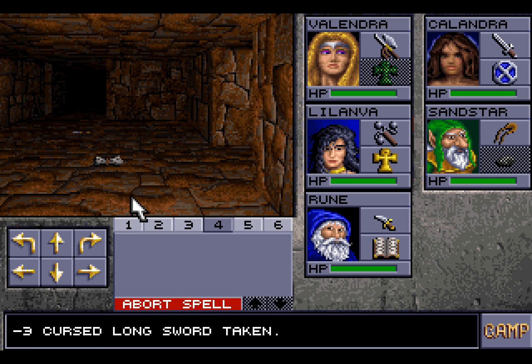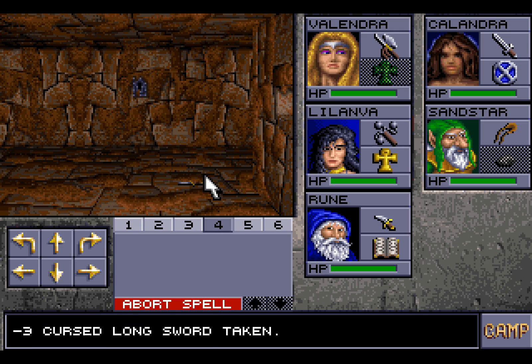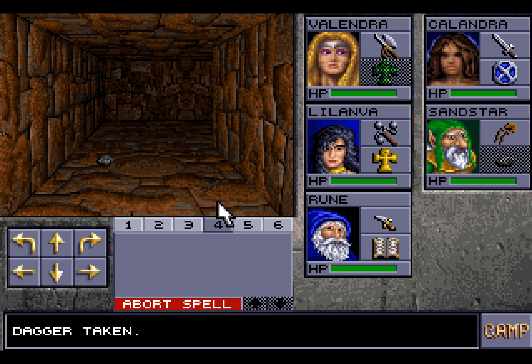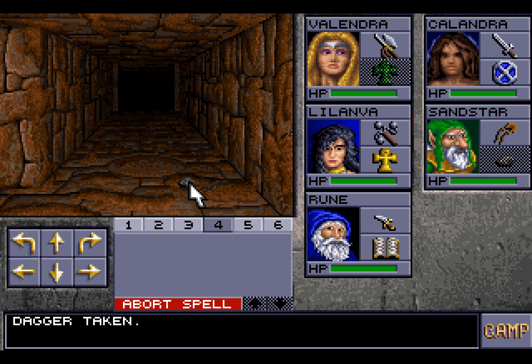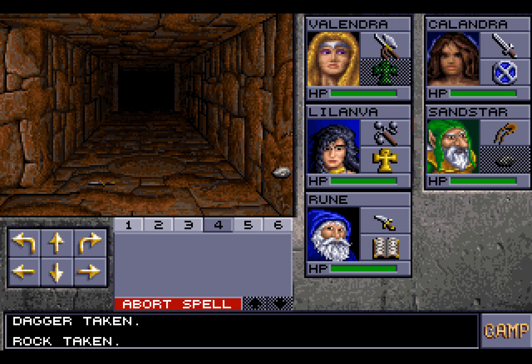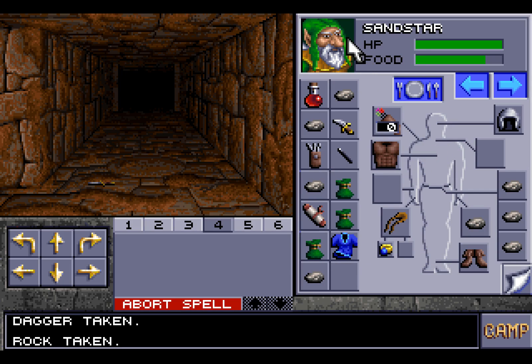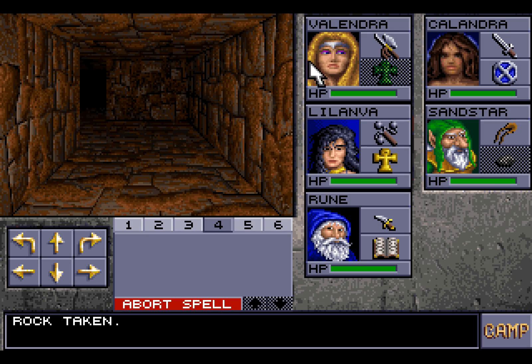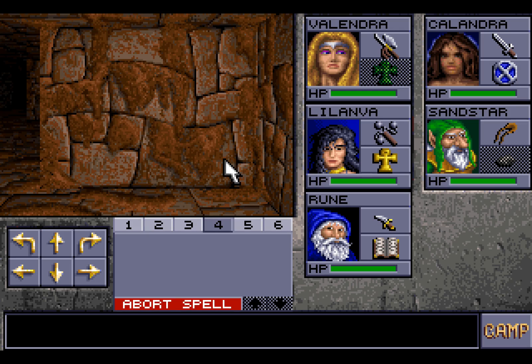With that sorted through, it's time to head back upstairs. We could take a normal dagger, but we don't need one. We would, however, like that rock, so we'll put the dagger here and grab the rock. Having more rocks is always useful. On we go! The sooner we get to the next floor, the better off we'll be.